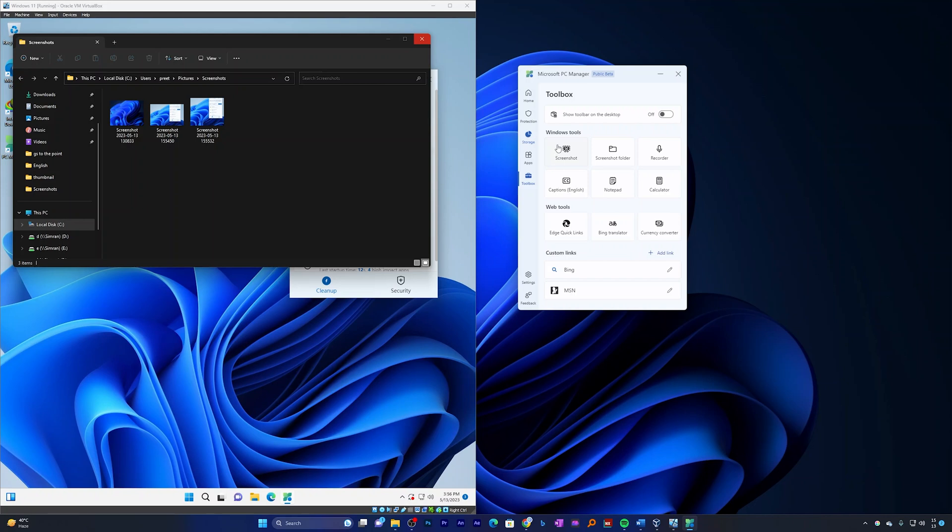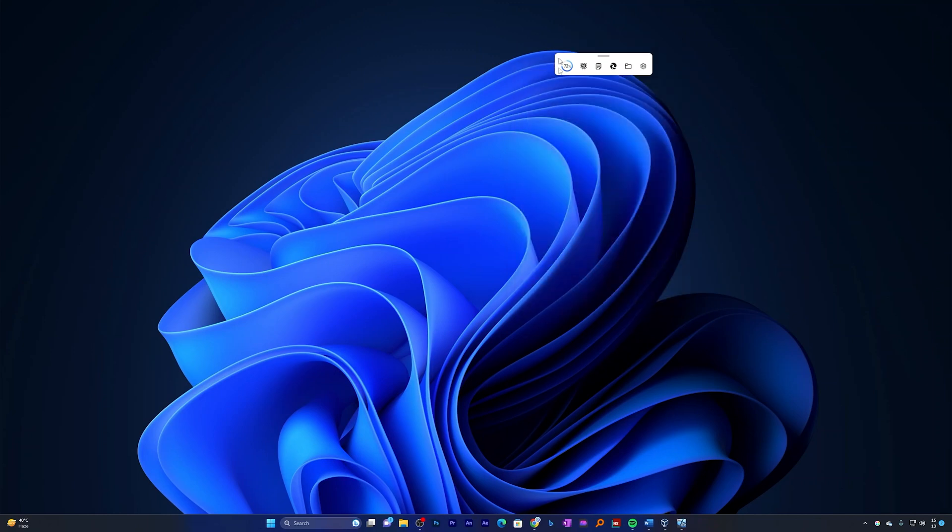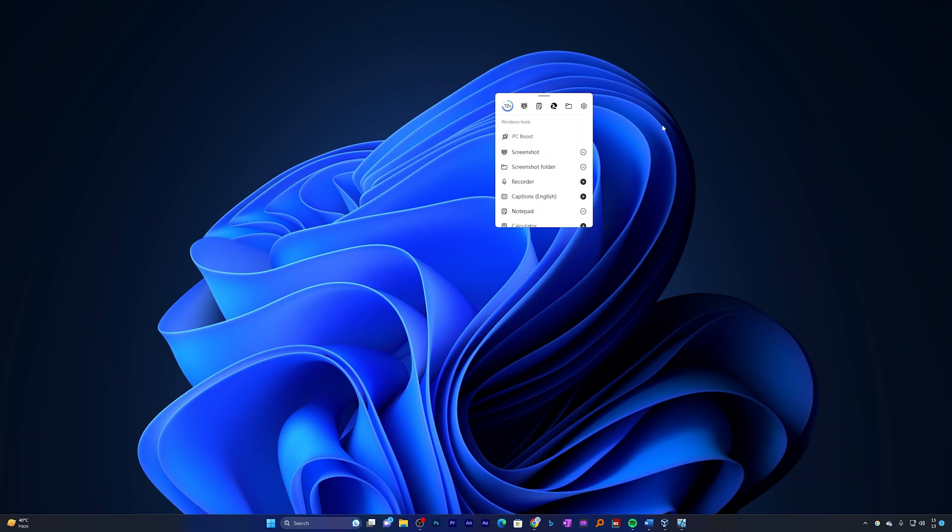Now, this toolbox looks cool, but how many times do you actually open Microsoft PC Manager? In most scenarios we open it only when we want to clean up our PC. But now Microsoft has created an option called 'Show toolbar on the desktop.' As soon as you click on it, it creates a mini toolbar that is always accessible on your desktop. You can also customize it and add new tools based on your needs.